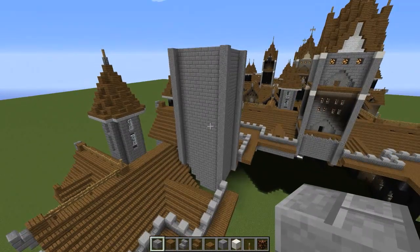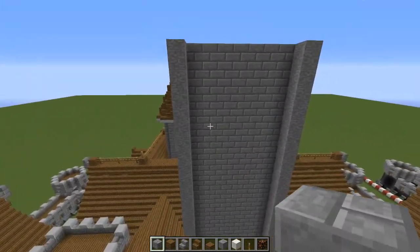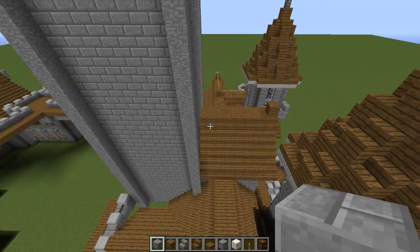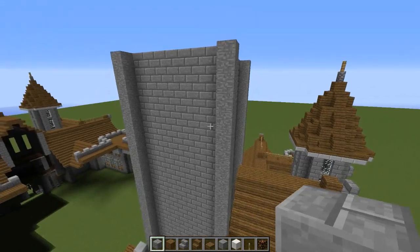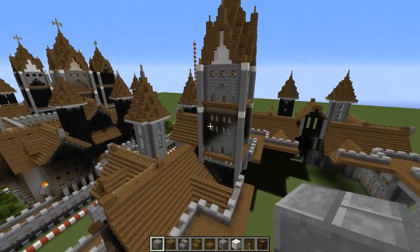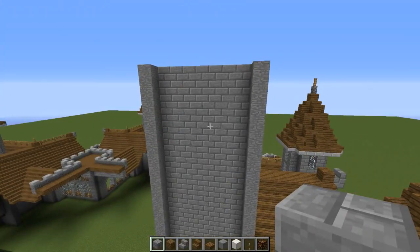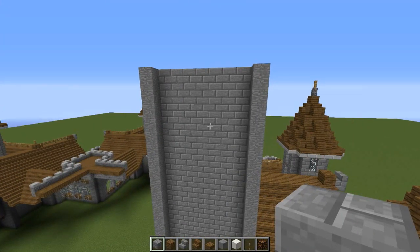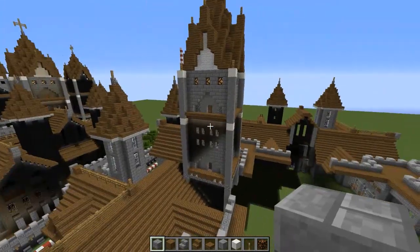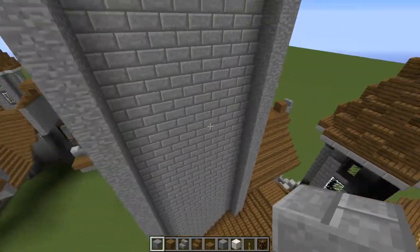Alright guys, so far you should look just like this. We have our corner columns and then our inside just completely stone brick. If you're doing this in survival, you don't have to fill this whole wall in with bricks — you can wait until I go through and do each section if you want to save on stone bricks. If you're in creative, I just find it easier to fill in the walls and then take away stuff to add the details instead of going layer by layer.